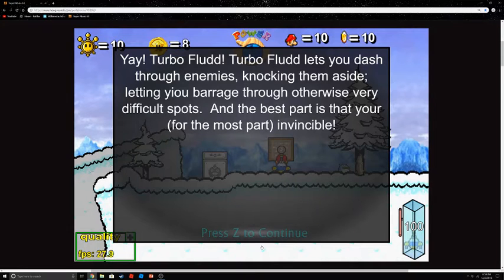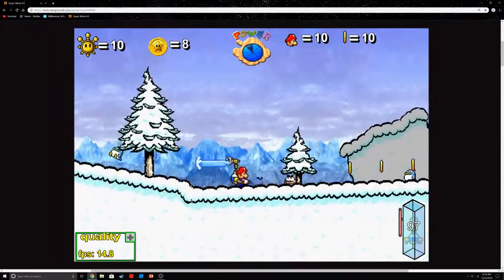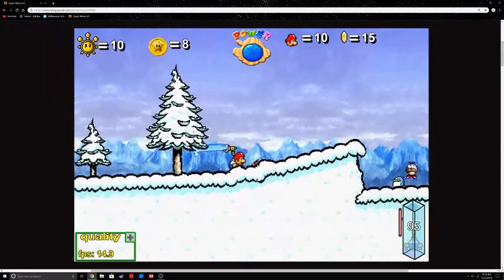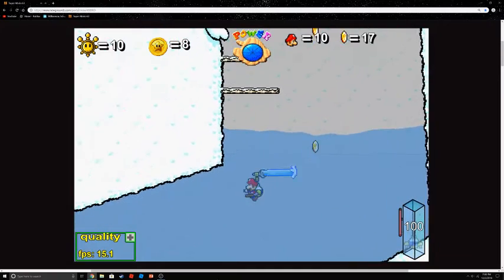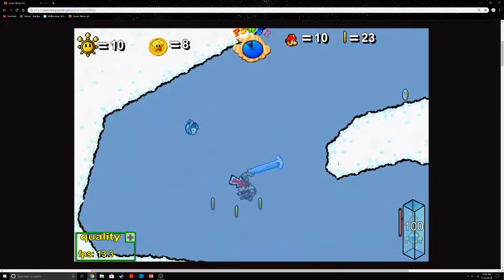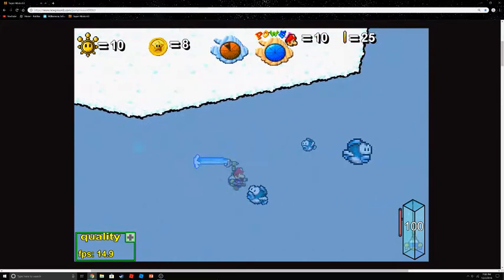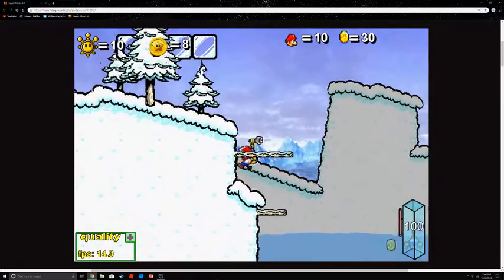And for the best part: for the most part, you are invincible! Get out of my way, Penguin! Get out of my way, Goomba! Get out of my way, Penguin! Get out of my way, Goomba! Get out of my way, Air! Get out of my way, Wall! Get out of my way, Cheep Cheep! Yeah, you're mostly invincible if you're going at top speeds. Get out of my way, Cheep Cheep — a whole school of Cheep Cheeps, that's what that is!